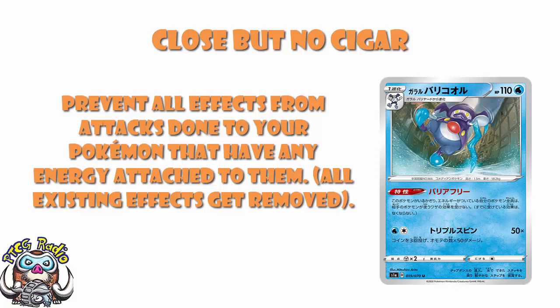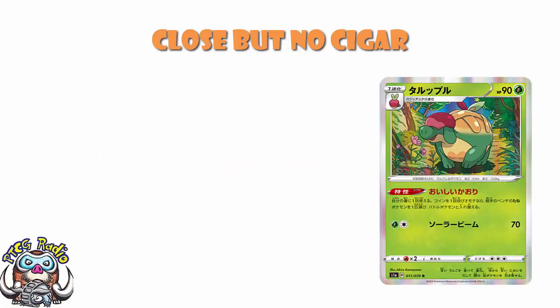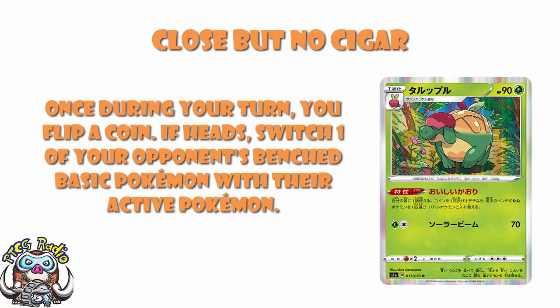Also close but no cigar for Appletun. It has an ability whereby once during your turn you flip a coin, and if heads, you get to grab one of your opponent's benched basic Pokémon and switch it with their active Pokémon. It's not perfect gusting because you can only grab basics, but we are in a phenomenally basic-heavy format at the moment, which means there's no real reason why you shouldn't be able to clean up with this. I think it's a card that's going to see an awful lot of play and be teched into a lot of decks.